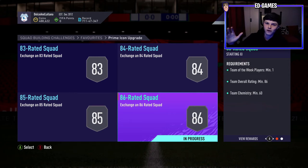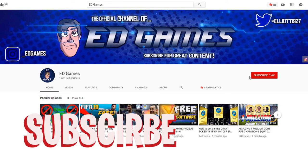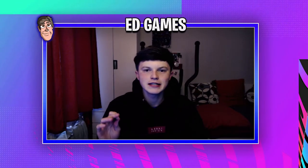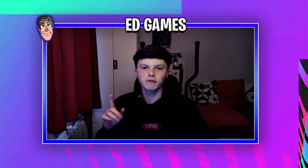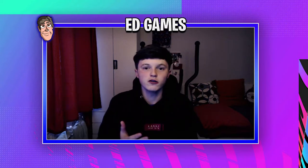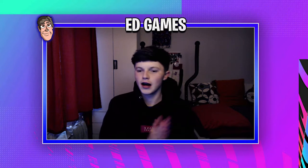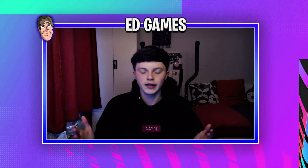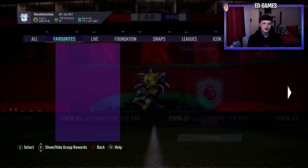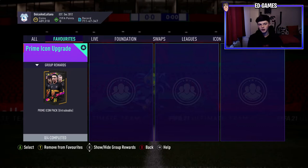This is how you're going to get your icon for free or no net spend. Welcome back — today is a pretty good one. It's 6pm and EA have just released the mid or prime icon upgrade. They've put it in at reasonably priced: 186 squad, 185, 84, and an 83 for the prime icon. We're going to be focused on prime because if you can get the prime, you can get the mid or prime. This is going to take time but not too much money — maybe even free.